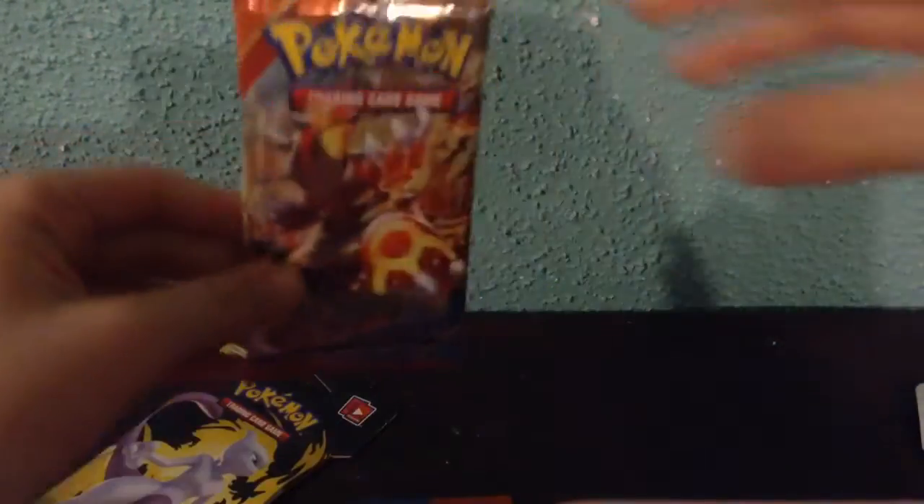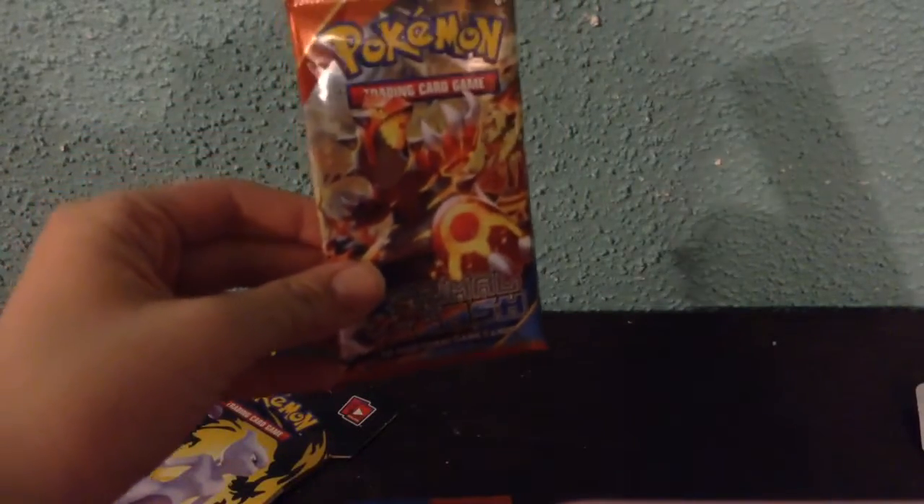Next up we have Primal Clash with the Groudon on the front. This came out just a few days ago — yesterday, really. When I'm recording this, it came out yesterday. Recording this on the 5th. We have Primal Clash. What does it have on the actual pack? Looks like it has a Groudon — another Groudon on it. Groudon's just all over the place, I guess. Let's open this. Here's the back of the Primal Clash. So let's get into this. I'm still really sick, but I'm determined to open these packs.